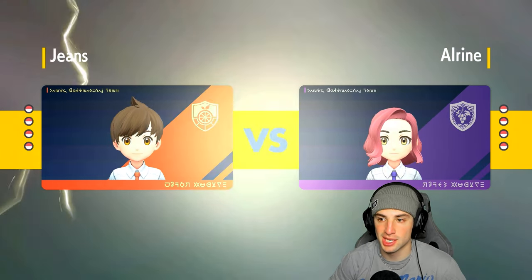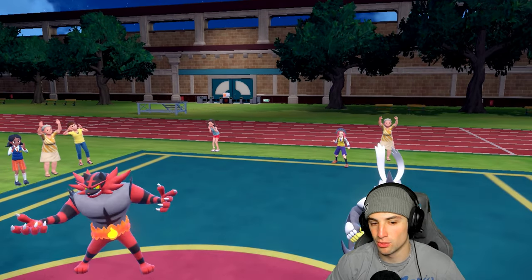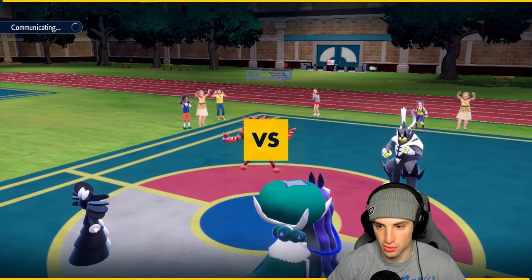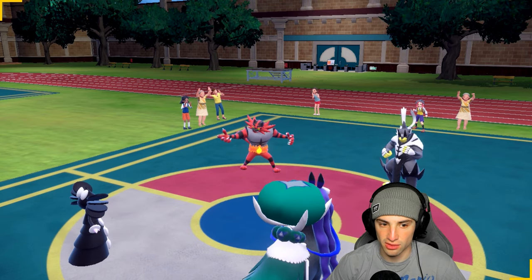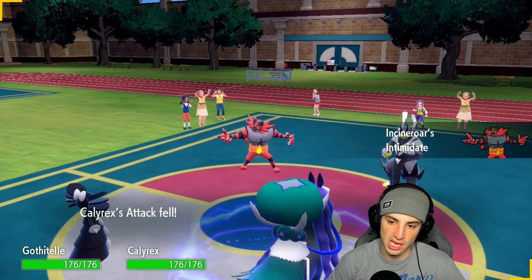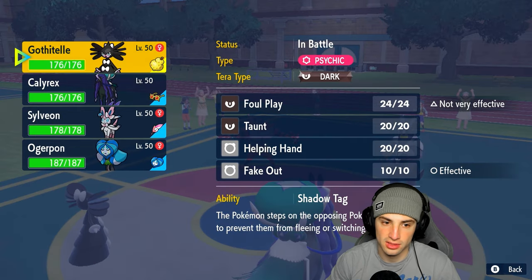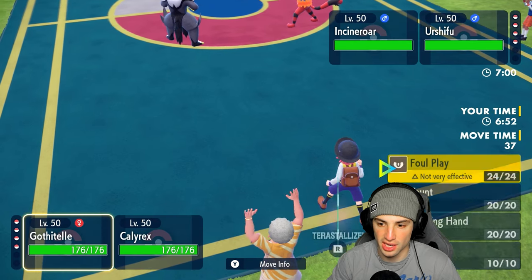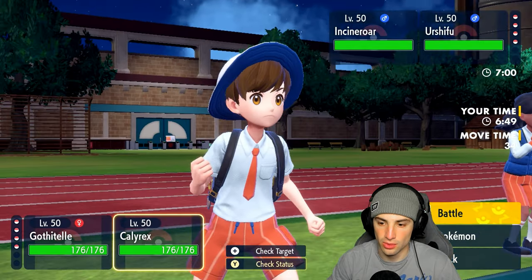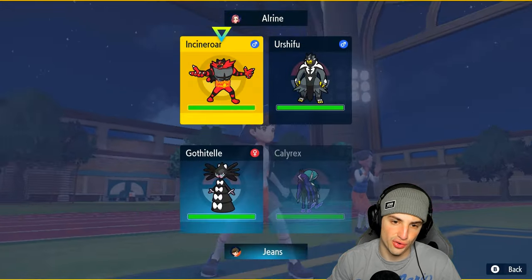Thriving at 2-0 so far — Sylveon the legit MVP of today's video, Hyper Voicing its way to victory in match one, then using all its moves in match two. Let's see who they lead. They go Urshifu and Incineroar — I don't mind. This is Dark Urshifu. Who's faster, Incineroar or Gothitelle? I would love to Fake Out their Urshifu, and I should be faster than Incineroar to just go for Fake Out and Trick the Choice Specs onto it.